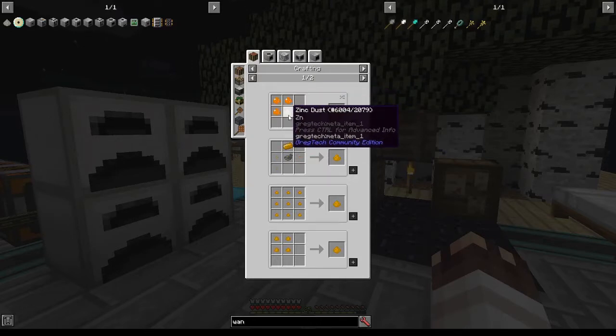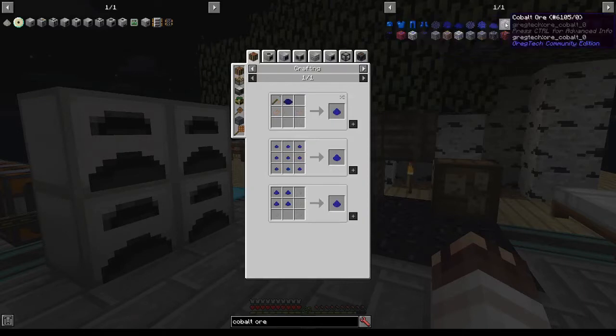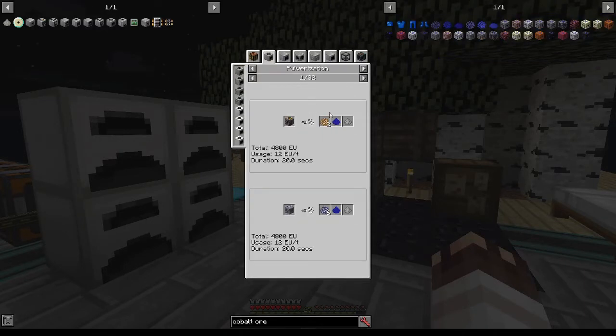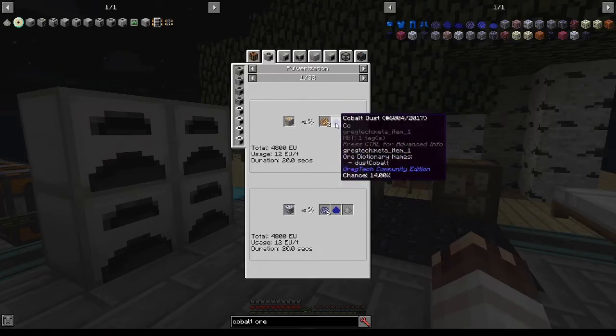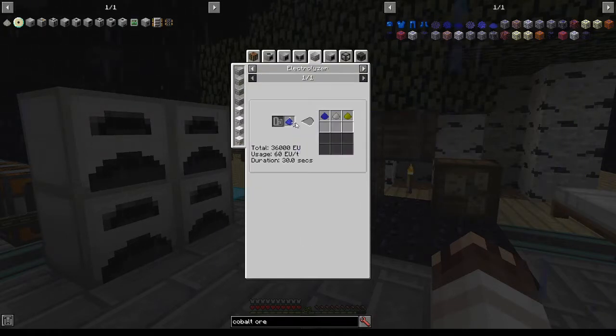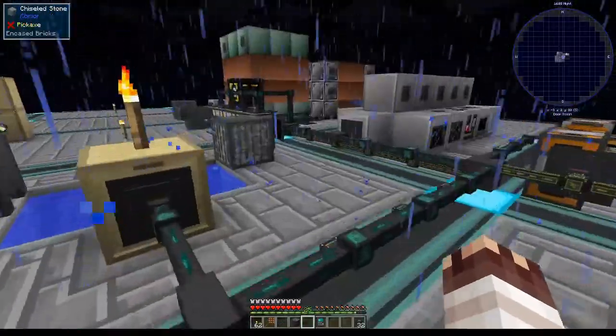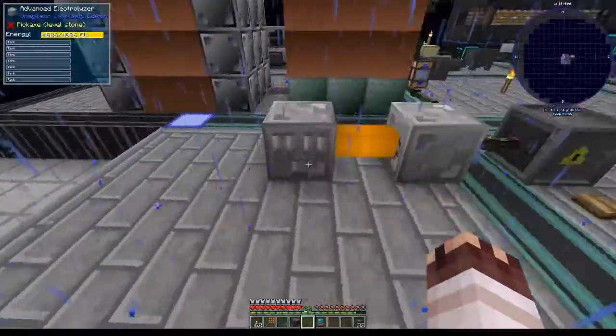But where are we to get cobalt dust? We don't exactly have the ability to craft cobalt ore, and you can get it as a second byproduct from pulverizing, but in order to get access to the second byproduct, we also need an advanced macerator. So what we'll need instead is to electrolyze cobalt dust, which requires an advanced electrolyzer, but I believe we made that in the last episode.